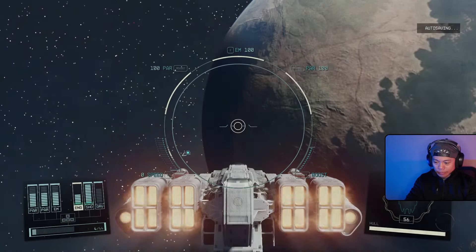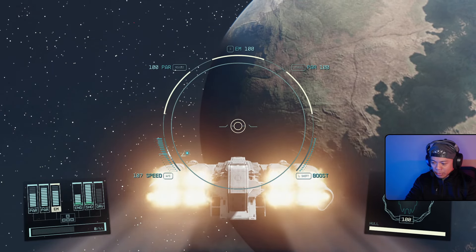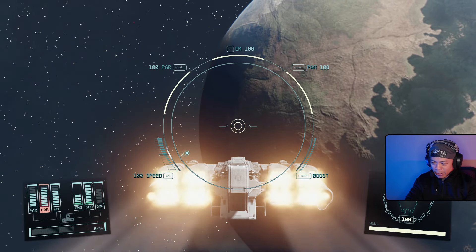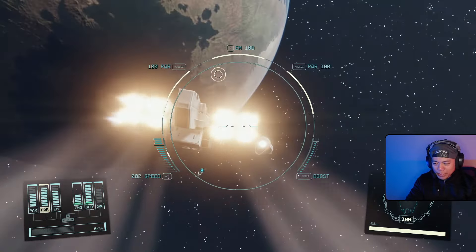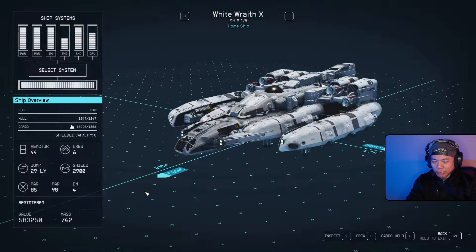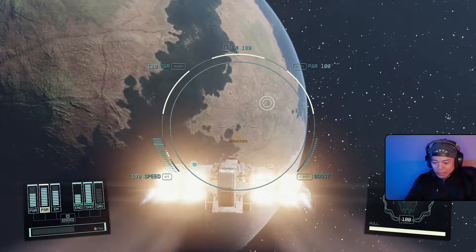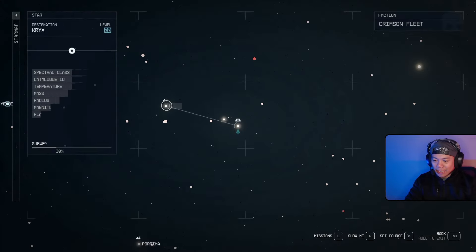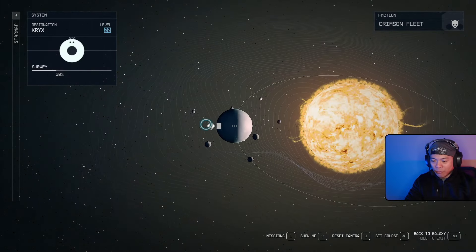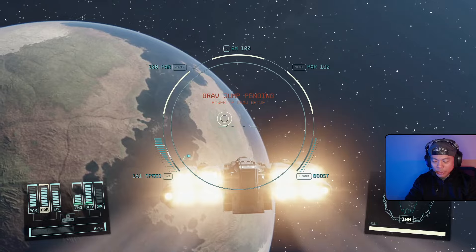Let's add more EM in there — that's good. I feel like I'm missing power... who's on my crew? I forgot Vasco, but that's fine, we have plenty of skills. Let's head over to Kryx, over to The Key, and take down some Crimson Fleet targets. Put some power in the grav drive.